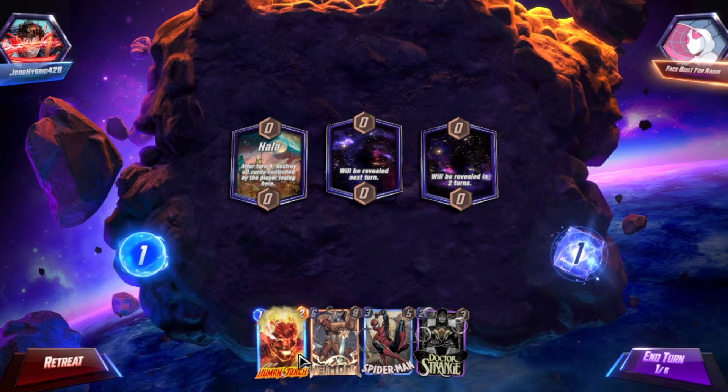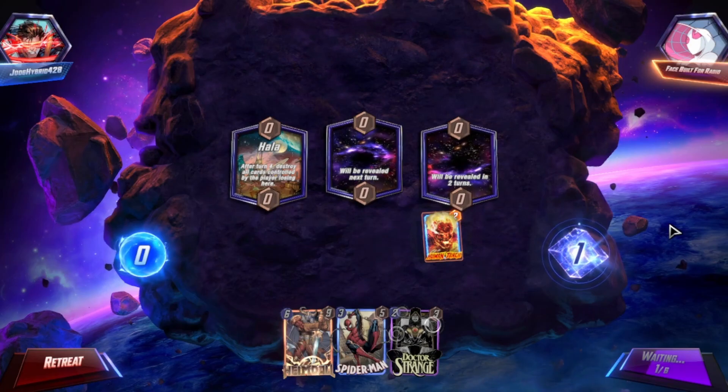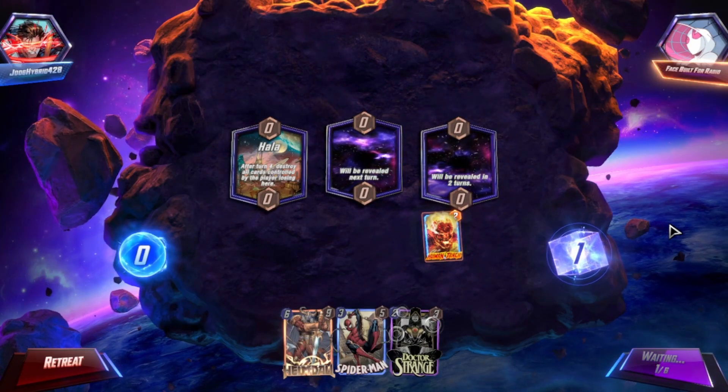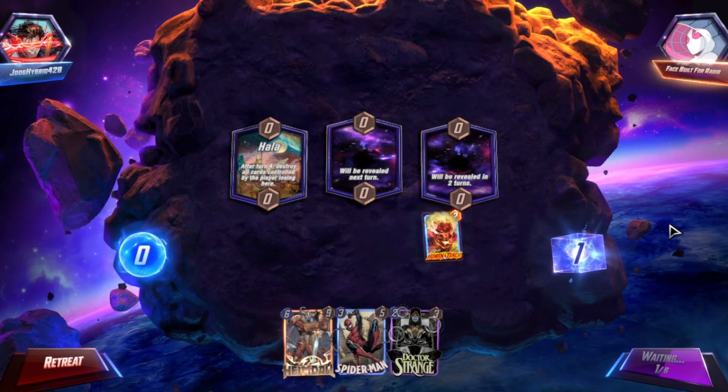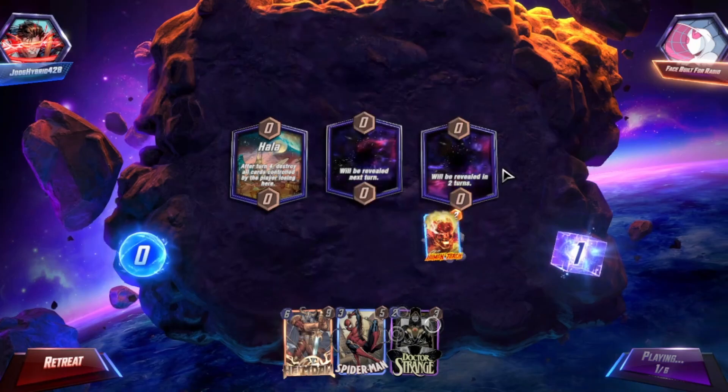Destroy all cards controlled by the losing player. Human Torch start — that's really good. We could Dr. Strange right away, but that's a bad choice. I might do that. I really wish I had played it in the middle. Should've thought about that.